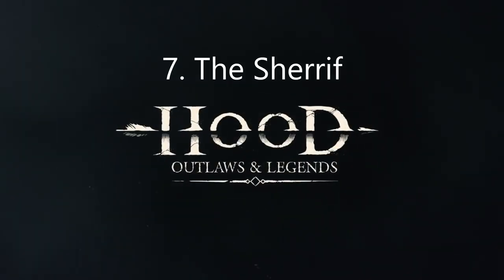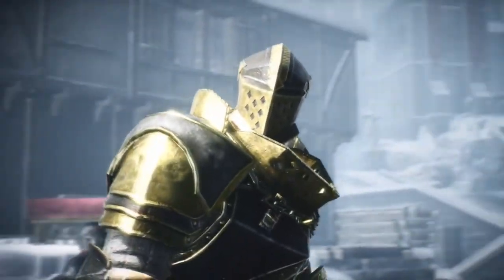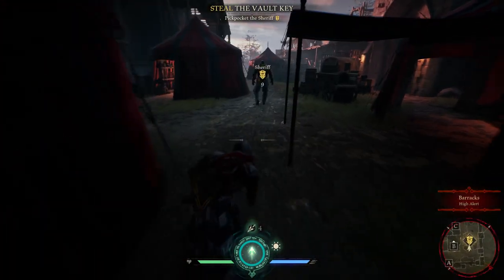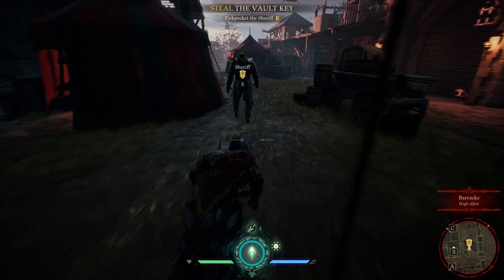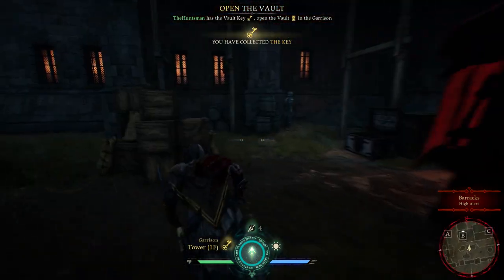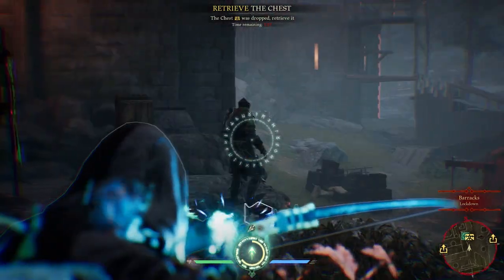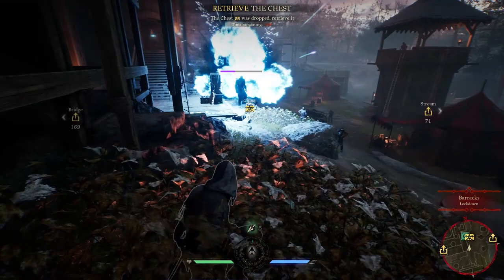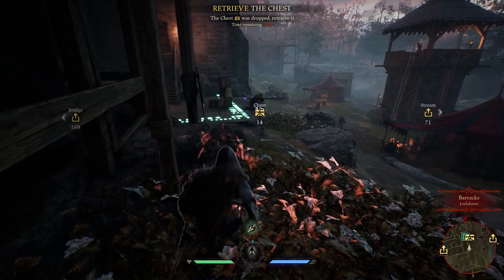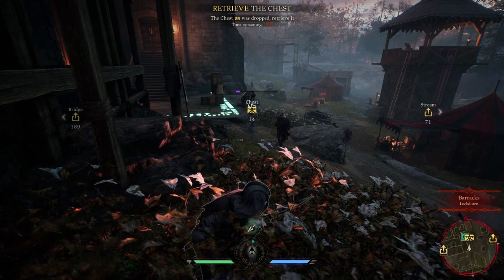The next tip is for the notorious Sheriff of Nottingham. He's huge and indestructible — he will one-shot anybody that gets close to him. However, his weakness is he's very slow. Almost all characters can sneak behind him and grab the key to his vault. You can't kill the sheriff or do any damage to him normally, but you can use abilities such as Robin's ultimate or Little John's grenade to damage his health bar. He'll be paralyzed for a few minutes if his health bar reaches zero.